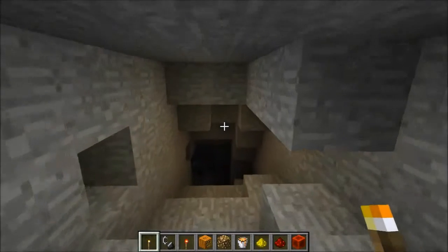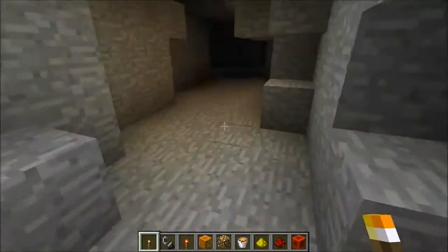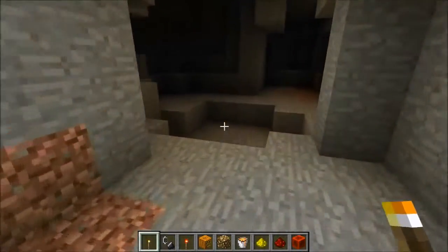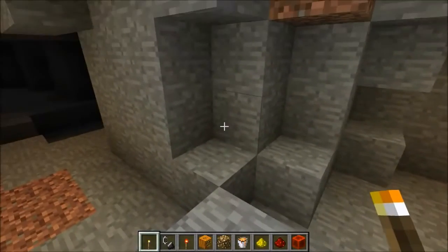If you're going through a cave, this happens to me all the time — like I'm mining, I've got a bunch of diamonds, and then I've run out of torches. I have like two stacks of coal but no sticks. So you can take that last torch and continue on, which is awesome and so useful.